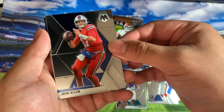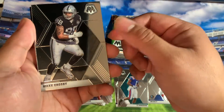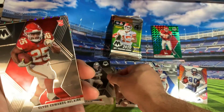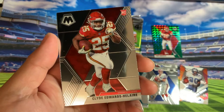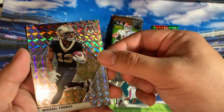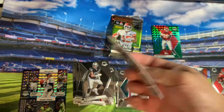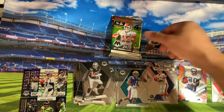Anyway, we have a Josh Allen, followed by a Max Crosby. We got one of the big rookies here — Clyde Edwards-Hilaire for the Chiefs. Nice pull right there. And then we got a prism of Michael Thomas. This is a really shiny bunch.